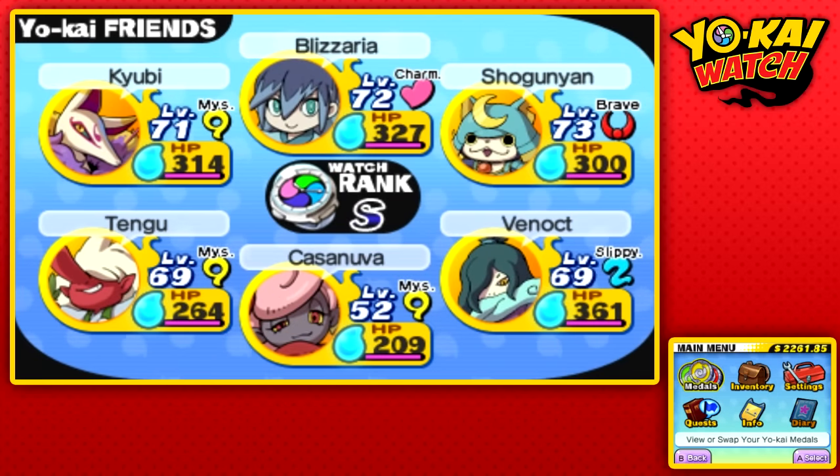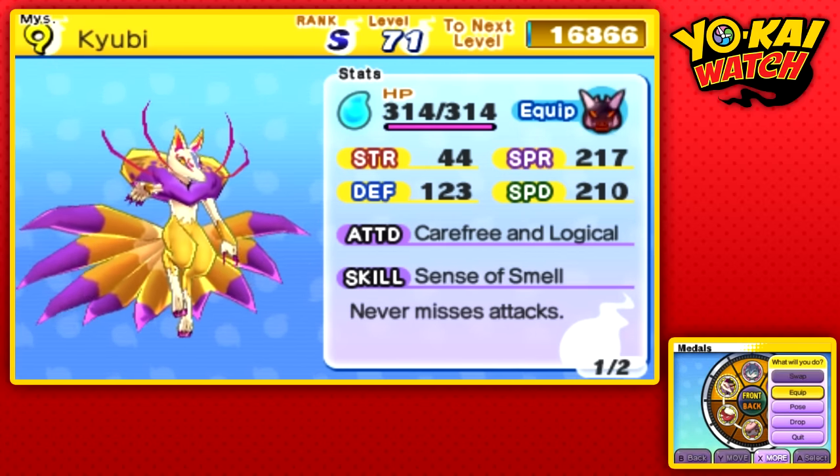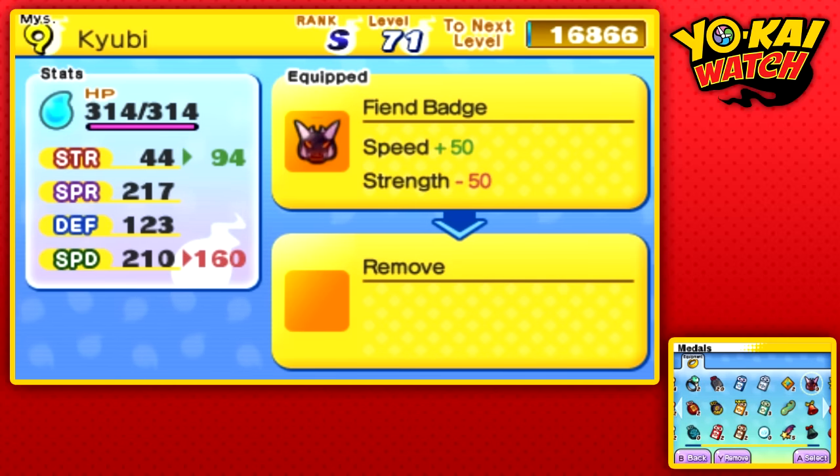For pretty much this entire game, the Legendary Yo-Kai have been carrying us. There are extremely strong Yo-Kai like Kyuubi who aren't necessarily Legendary. And I got this really cool equipment out of Terror Time for Kyuubi.